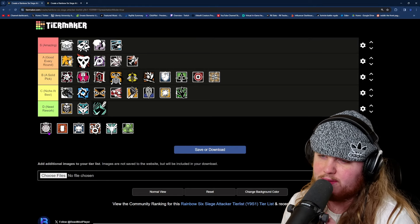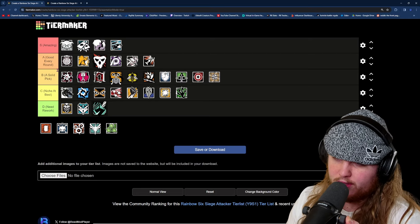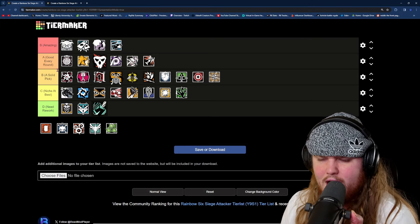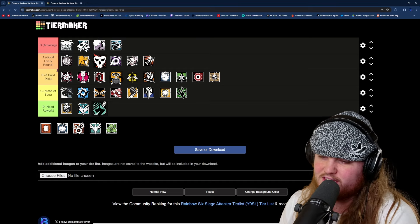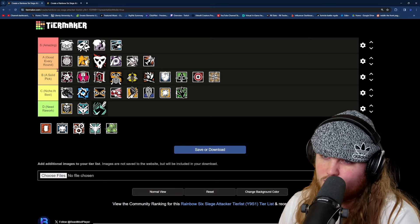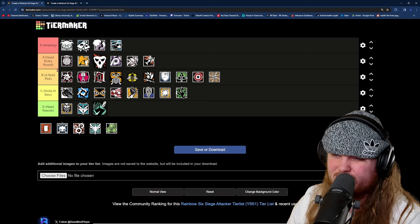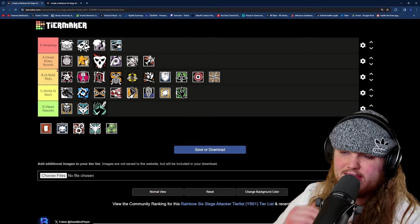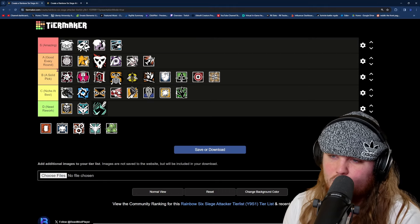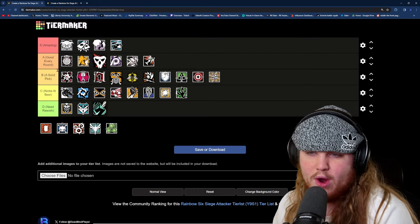Moving past Sledge, we have Thatcher, and Thatcher is going in A tier. For a long time Thatcher was S tier, but the reason he's fallen to A tier is because secondary EMPs exist, which kind of does his job. With so many operators in the game that can do Thatcher's job, I don't see myself needing to pick Thatcher specifically for that role, because all Thatcher brings is literally just EMPs. They may be stronger than impact EMPs and useful in other situations, but because Thatcher doesn't bring any secondary utility at all, he can't go into S tier. He isn't amazing, but he is good every round, and his guns are solid as well.